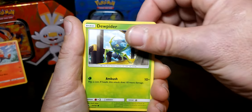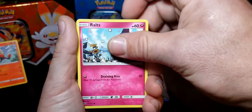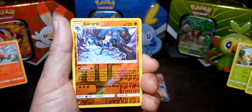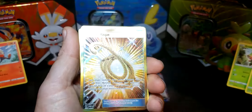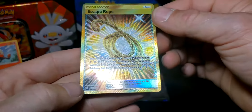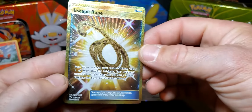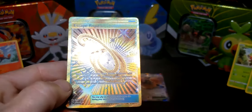Last Burning Shadows pack: Rhydon, Lunatone, Hydreigon, Beedrill, Inkay, Ralts, Crabrawler, Sneasel, Lucario reverse — and we got the Escape Rope! What the heck — we got the Escape Rope! That is awesome for the last pull — what an amazing pull out of the last card!